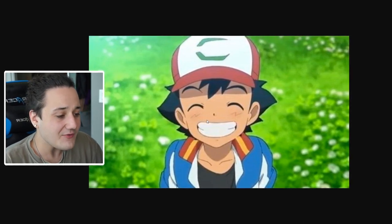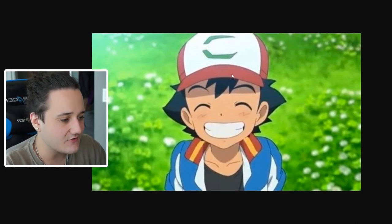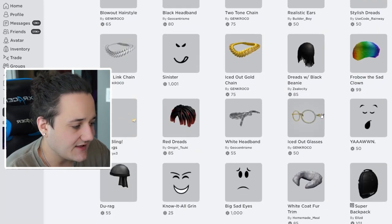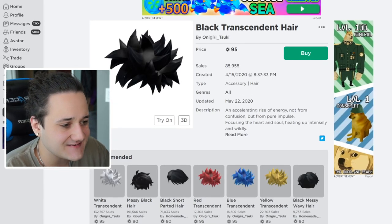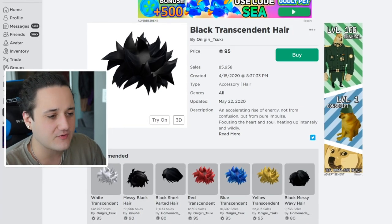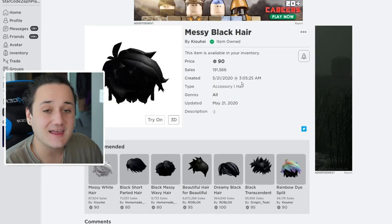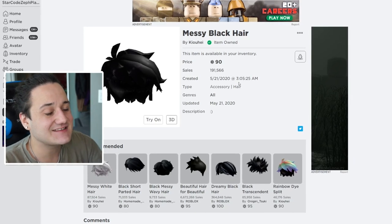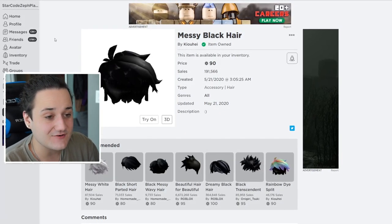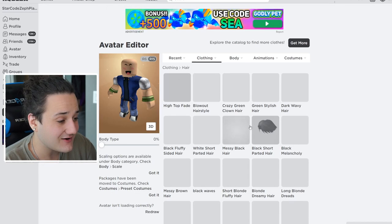Now that we have the face, I want to find the hair and then the hat. The hair is kind of back with sides, so we need something that can go under a hat. Wait — the messy black hair — you're telling me this is not the same exact hair Ash Ketchum would use? Look at this hair! And with a hat over that it's gonna look very very nice. I've already bought it before so let's go to clothing and hair and find it.